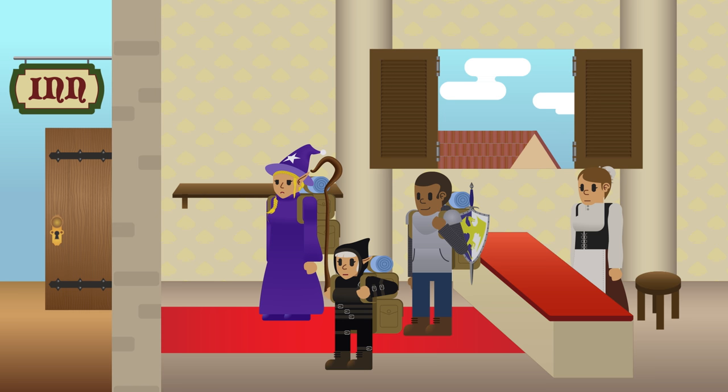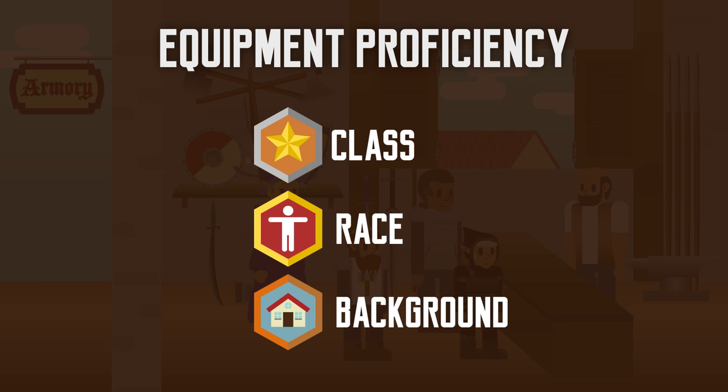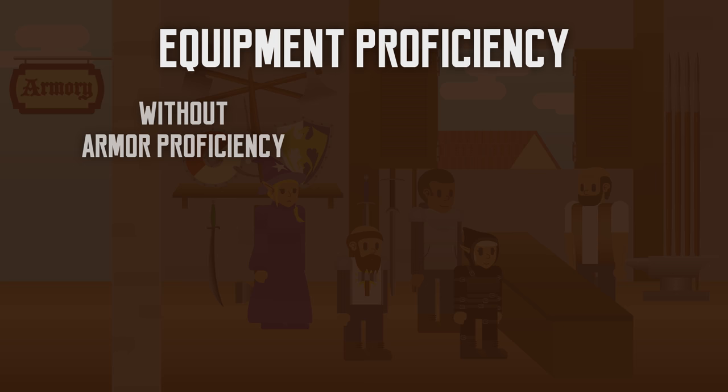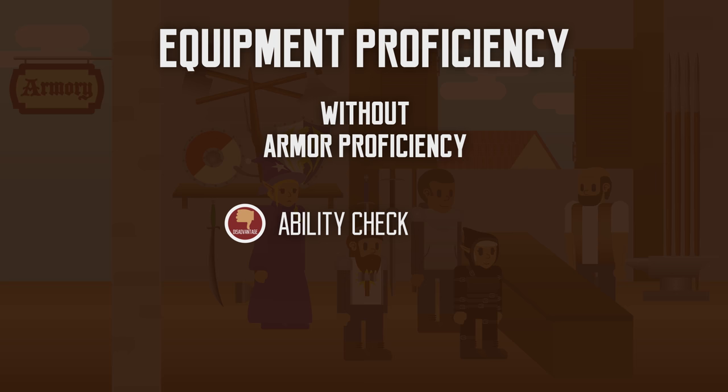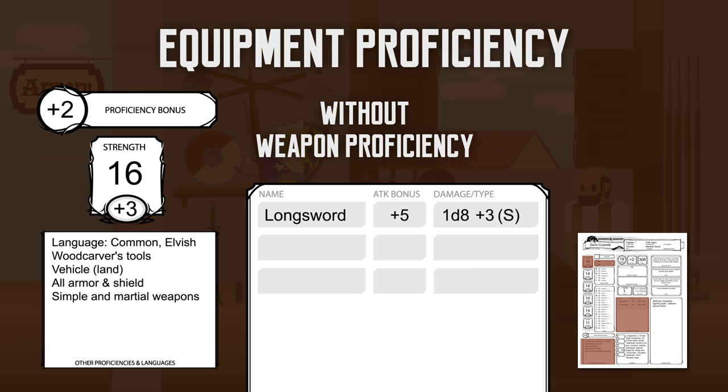Before buying any weapon or armor, make sure you are proficient in it. Proficiencies come from your class, race, or background. Without the right proficiency you suffer penalties: wearing armor you're not proficient in gives you disadvantage on ability checks, saving throws, and attack rolls using strength or dexterity. If you're not proficient in a weapon, you simply don't add your proficiency bonus to the attack roll. For example, Serio's attack roll with his longsword is +5 — that's his strength modifier of +3 plus his proficiency bonus of +2. Remember, proficiency is not added to the damage roll, only to the attack roll.